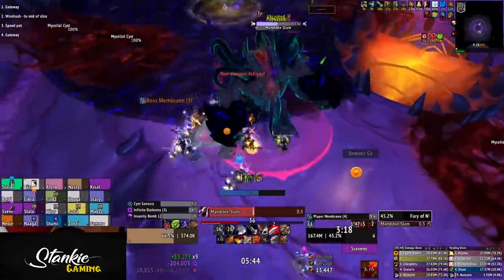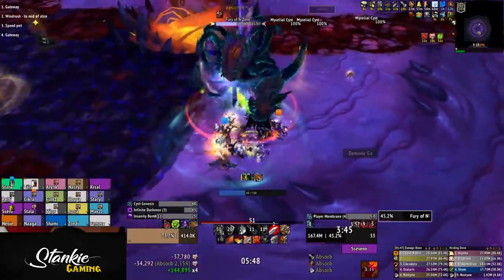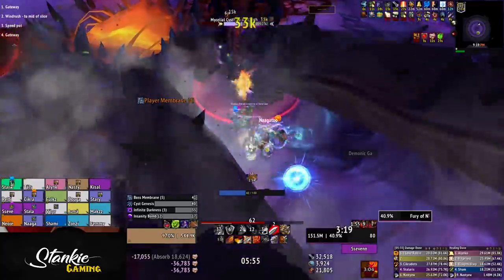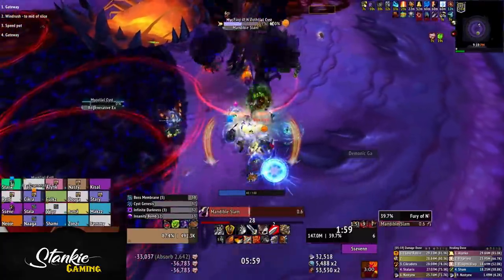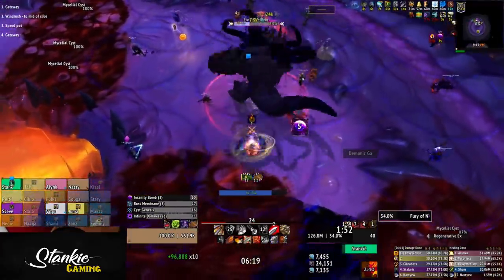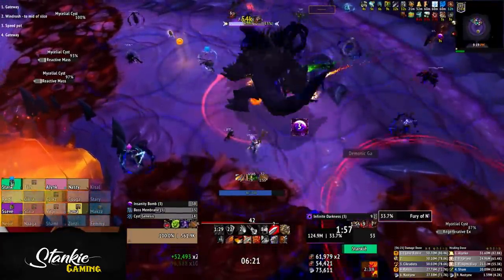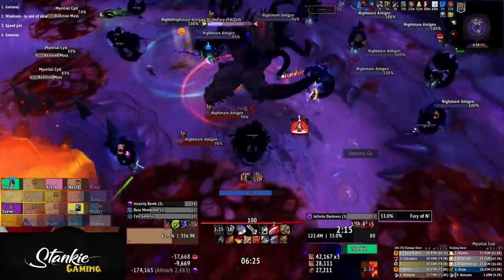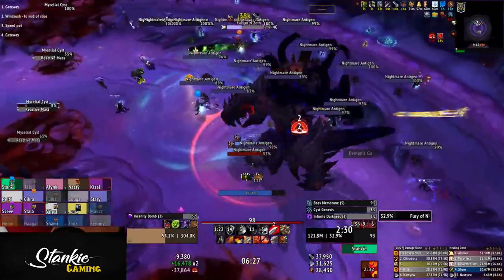When you get to the next segment, tank the Fury in or next to the darkness again, break the boss membrane, dodge tentacles, then break players' membranes in the darkness. Stack up, then trigger the sanity orb. Spread with bombs. As soon as they detonate, you want to stack on boss — which at this point should be tanked fairly centered between the two lanes of cysts you are in between.